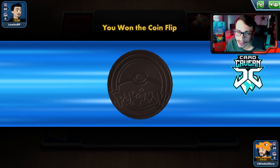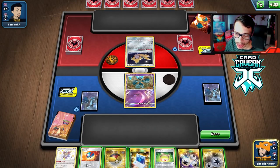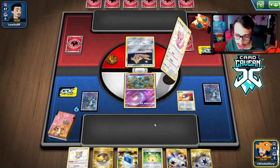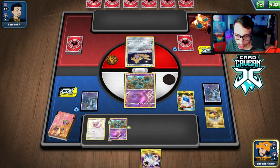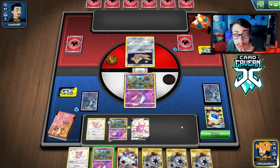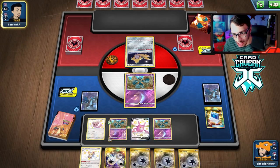Alright, getting into our first match with Golurk on the ladder. We're up against a Reshizard deck first. We still have to go first as long as we don't have a bad start, which it's not that bad of a hand. We'll play Great Ball first. Tough decision - I think I'm going to take Minccino because we don't have U-Turn Board. We'll Level Ball for another Golurk. We do have Crobat in the deck, so I'm actually going to Crobat this turn to draw five cards and try to get more stuff.